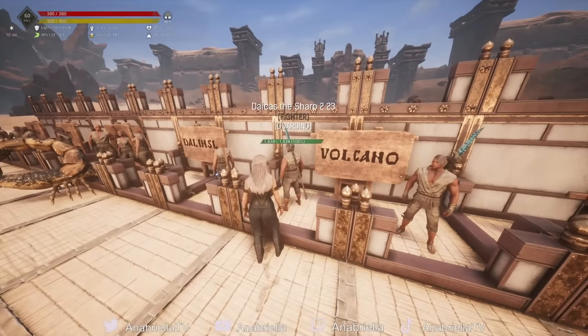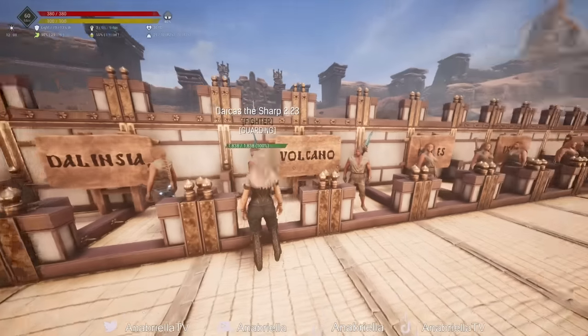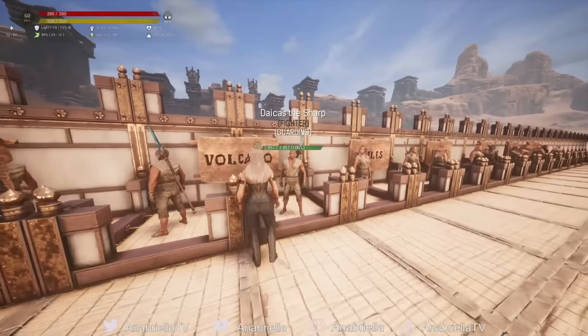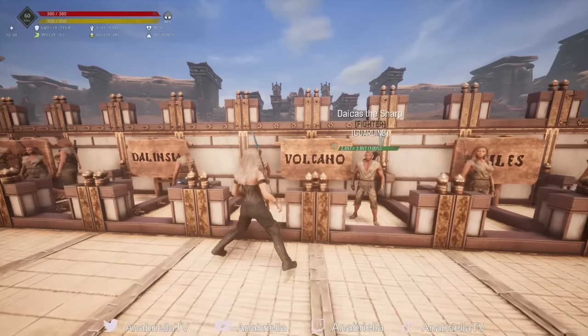He comes out of the box with 1,838 health, 15 strength and 10 vitality, plus a little in agility and grit. After leveling 11 of them, this is the health he got — not very tanky. Put him in heavy armor and he's still a decent thrall you could use, but not the best. He's also not that easy to get — Dacus particularly. Kisses and Eri you can find more commonly in the volcano, but Dacus the Sharp and Spinus the Marauder seem to not spawn quite as frequently.